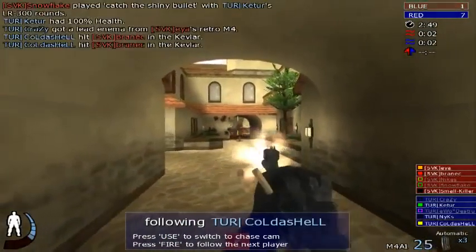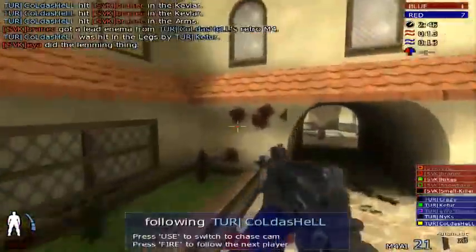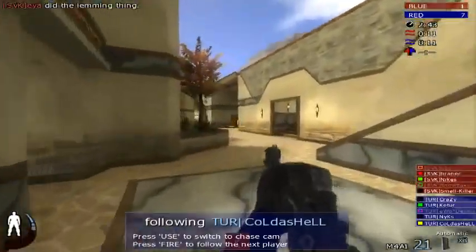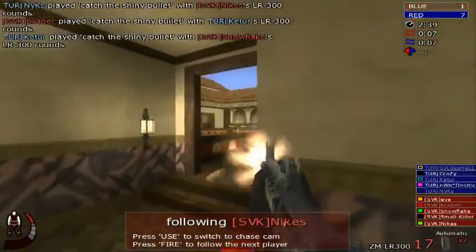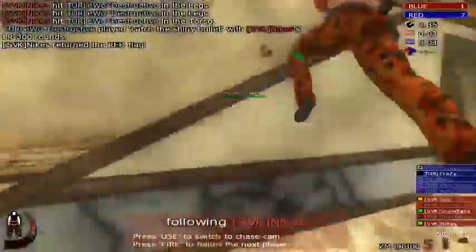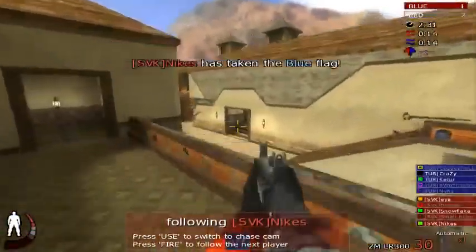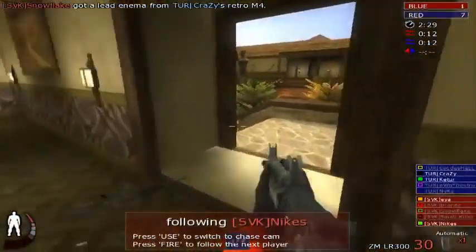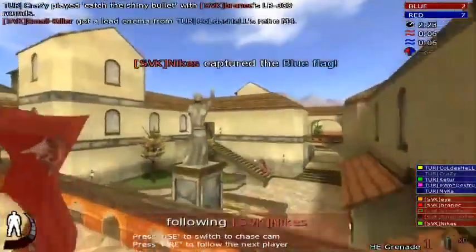Nice nade attempt by Snowflake. Aya doing the running thing there. Korda's Hell soft from your thing, and returned by Nikes. But Nikes is desperate to capture this flag — I'm sure he'll be sweating. He needs to get this right. And a second cap for Slovakia.